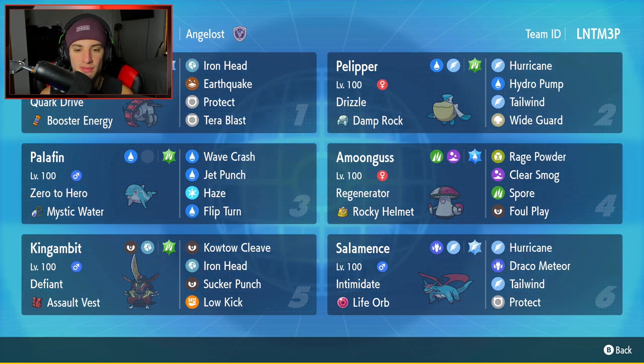Third Pokemon is going to be Palafin. Palafin pairs well with Pelipper because it can boost its water damage. It's got Zero to Hero, Mystic Water as its item, then rocking a great moveset of Wave Crash, Jet Punch, Haze, and Flip Turn.